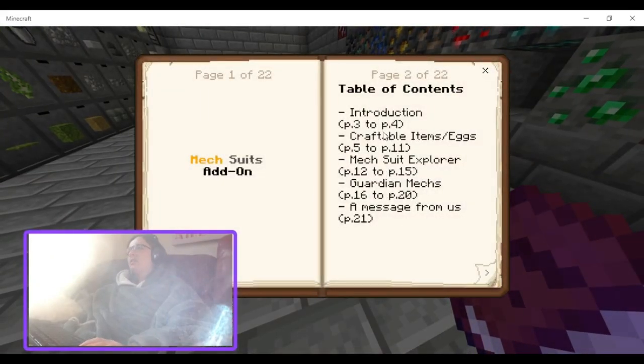Anyway, table of contents: introduction, craftable items and eggs, MechSuit Explorer.